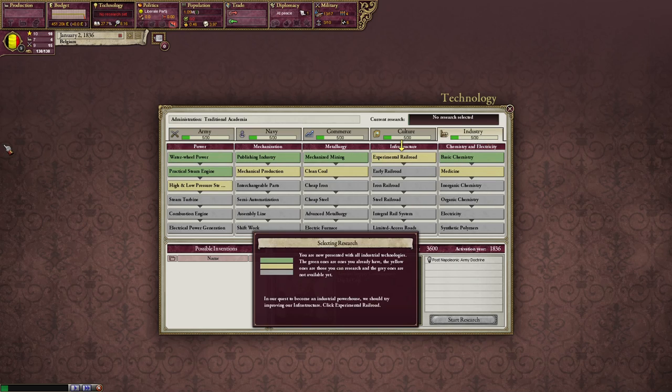Here are all the different types of technology for industry: Power, Mechanization, Metallurgy, Infrastructure, Chemistry, and Electricity. You're now presented with all industrial technologies. The green ones are the ones you already have. The yellow ones are those you can research, and the gray ones are not available yet.